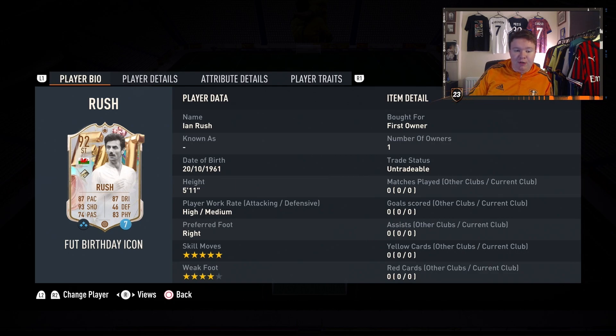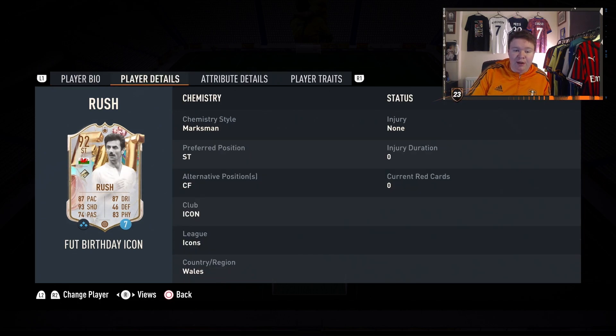5 foot 11, high/medium work rates, right footed, 5-star skill moves and a 4-star weak foot. He's around 220k which, for this card, I think is pretty good value. He plays centre forward or striker, obviously he's an icon.